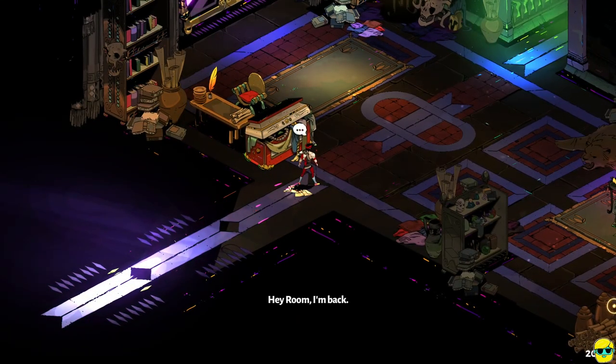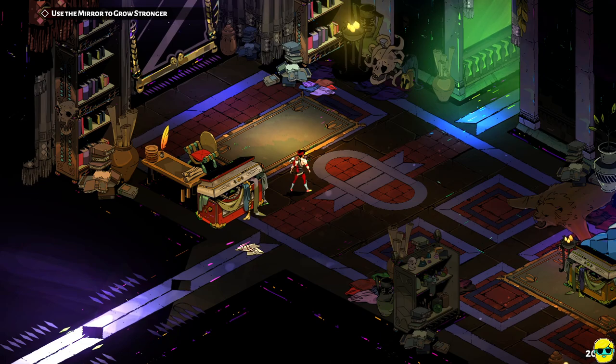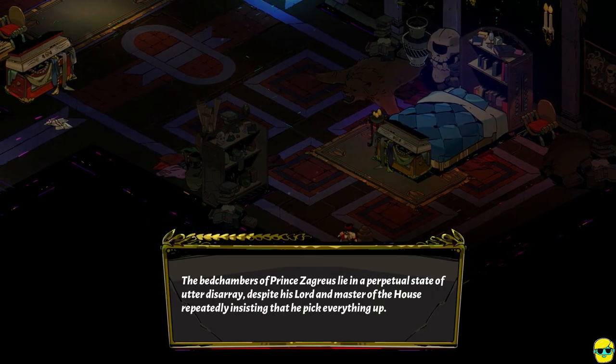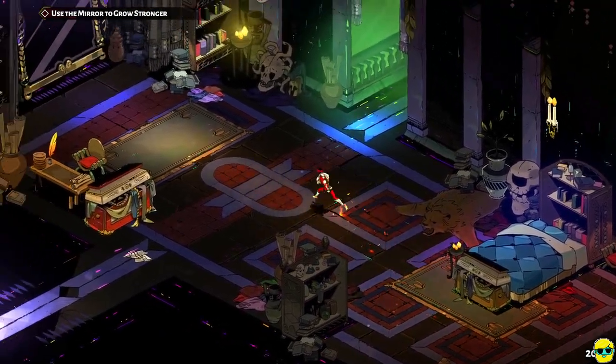In the upper left it says 'use the mirror to grow stronger.' That means roguelike fun — we can poke around in our bedroom. The bedchambers of Prince Zagreus lie in a perpetual state of utter disarray, despite his lord and master insisting he pick everything up. At its core, even though I'm the son of a god with special powers involved in the Olympian struggle, I'm still just a rebellious youth dealing with an overbearing dad who wants me to do something as out-of-this-world as clean up my room.